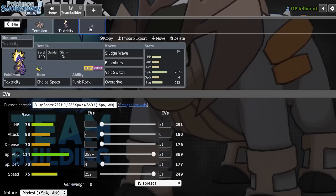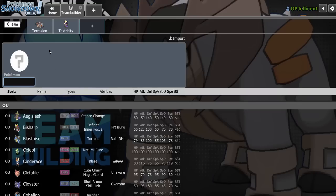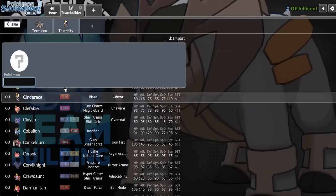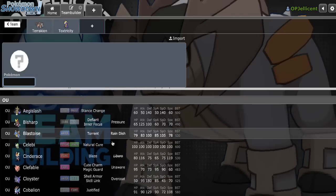I definitely want a Ground Immunity. The problem with this core is if I run into Dugtrio, I'm just going to lose, because neither of these are Shed Shell and they both just get trapped. There's really not a whole lot I can do about that because Dugtrio isn't something I can pivot out on. I could make Terrakion run Quick Attack over Earthquake, but I don't think that's very valuable — hitting Aegislash is a bit better.